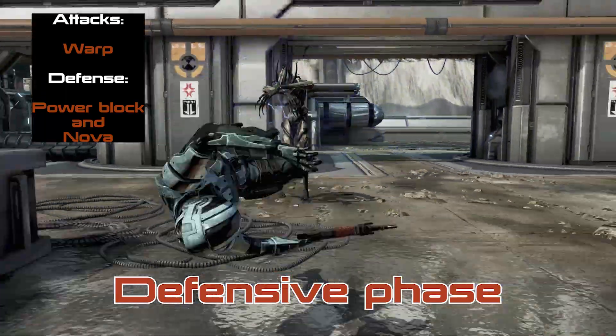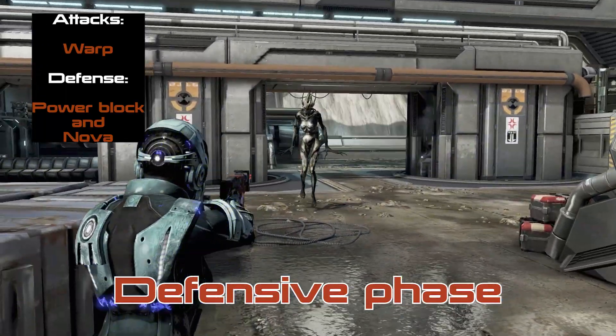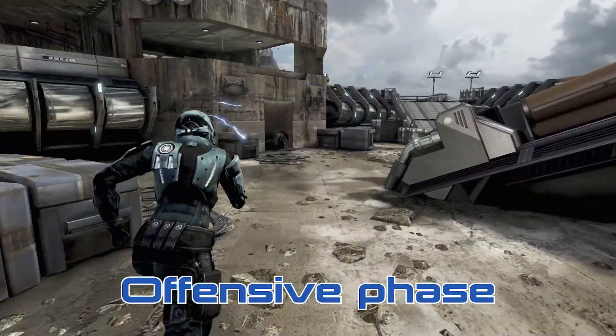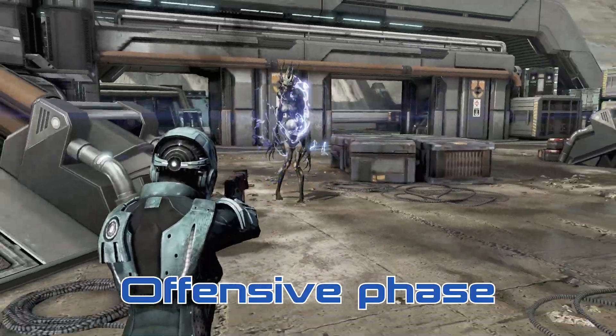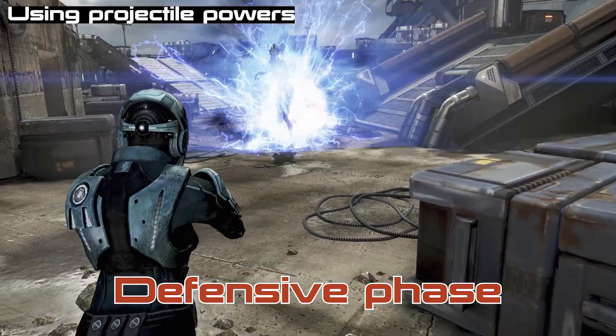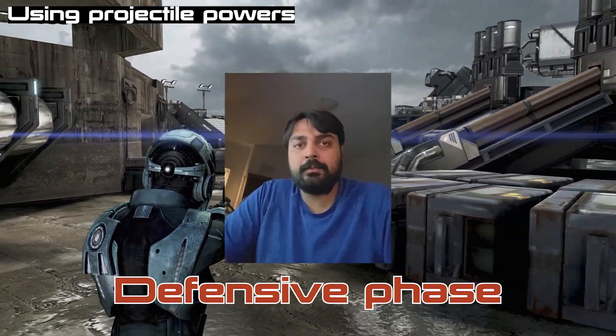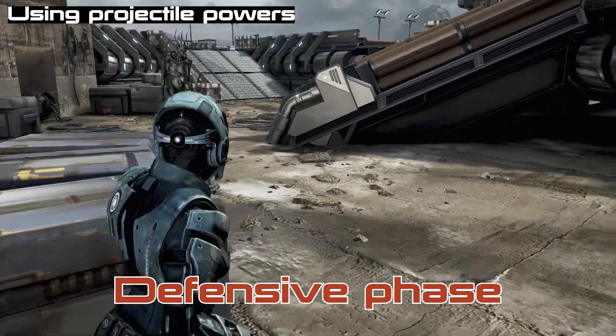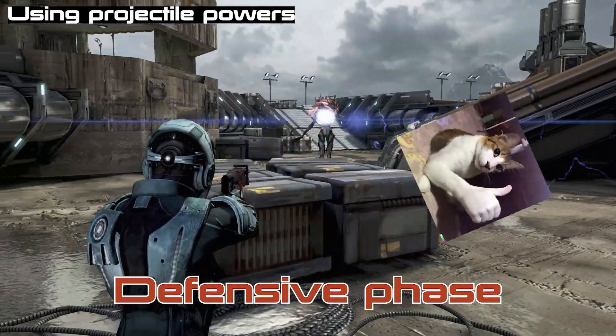With that out of the way, let's focus on how to effectively use projectile powers on the Banshee. Throwing a grenade at her whilst it is in defensive phase will give your teammates sour faces, ensuring a certified bro moment. The trick here is to aim way out so the defenses don't trigger.